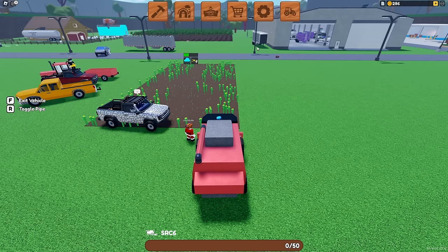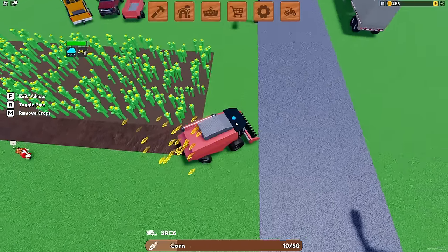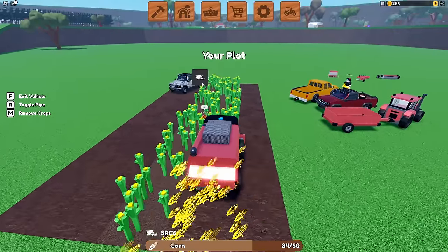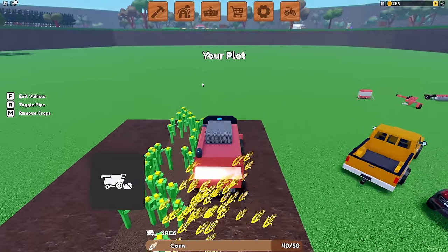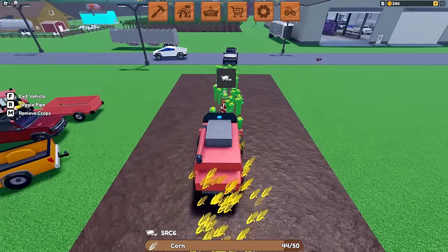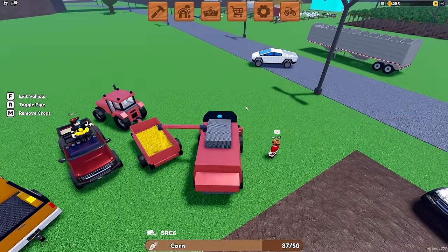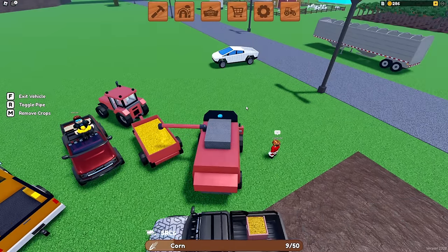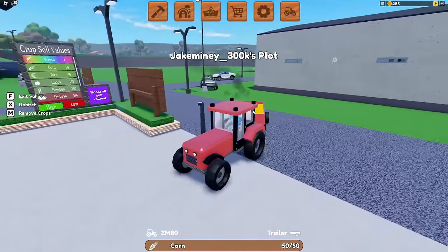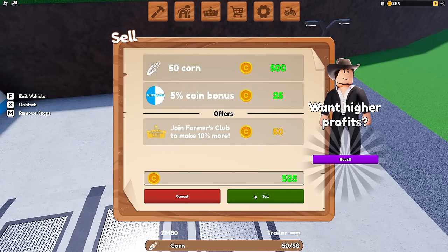The corn is ready to grow. There's a little bar here that will tell you how fully it's grown. If you run over it with your combine and it's not ready to be harvested, don't worry — it'll just stay there growing until it is ready. If it is ready, you'll see a bunch of little corns flying in the air and an icon with a combine saying 'harvest me.' We're going to dump this into the trailer — all 50 corn. Looking at the board, we're selling corn for 10 a piece. Let's go ahead and sell it — we get a total of 525 coins.